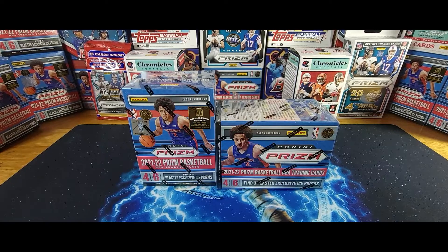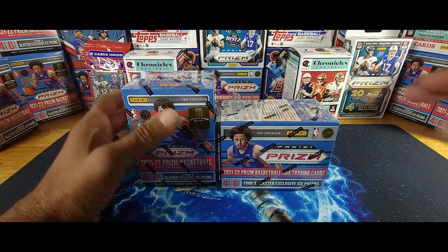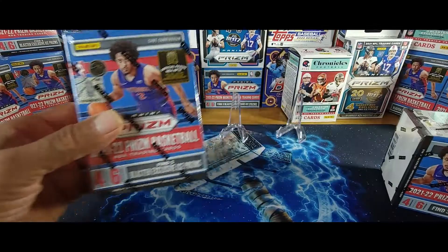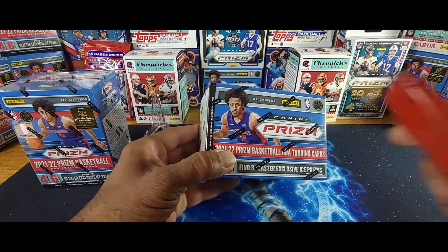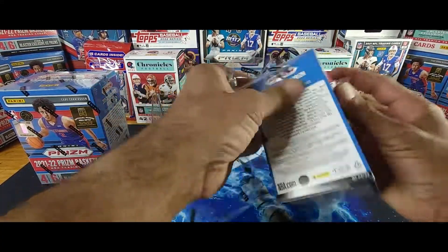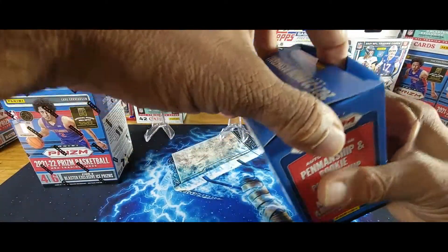What's up guys, welcome back to Enrique Rips! Today I have a couple of 2021-22 Panini Prizm basketball blaster boxes. Four cards per pack, six packs, 24 cards each — 48 cards altogether between two blasters. Let's get to ripping and see what goodies we have in here.